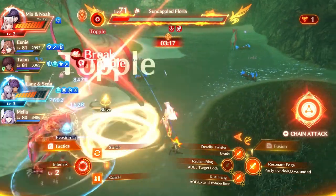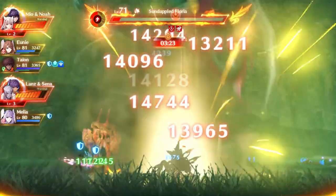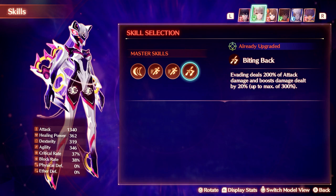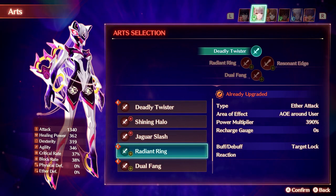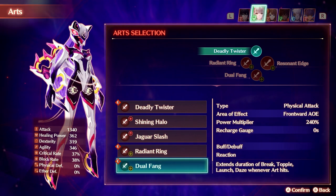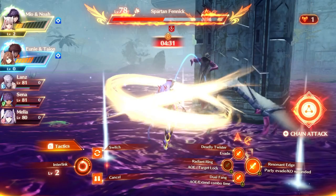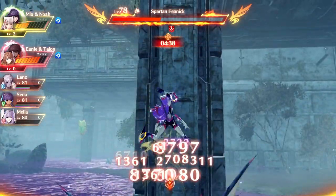Mio's form is fortunately a little less complicated. Like her main class Zephyr, it is completely based around evading attacks, but this time it's on steroids. Each time Mio evades an attack, she deals damage back to the enemy and increases the amount of damage she deals, and we therefore want arts that can help her do exactly that. I recommend using Deadly Twister for obvious reasons, Radiant Ring to force enemies to target her, and either Jaguar Slash or Dual Fang. Jaguar Slash is super quick and is a good way of getting bleed onto an enemy, whereas Dual Fang deals more damage and extends combo durations. The other two are both Interlink level 3 arts and therefore in my opinion aren't that good.